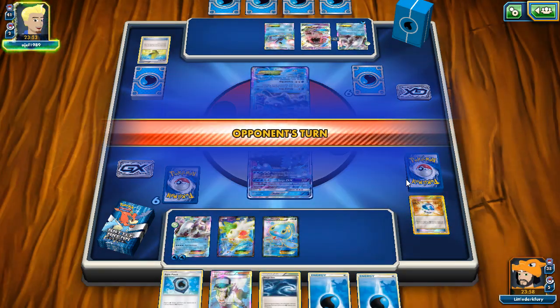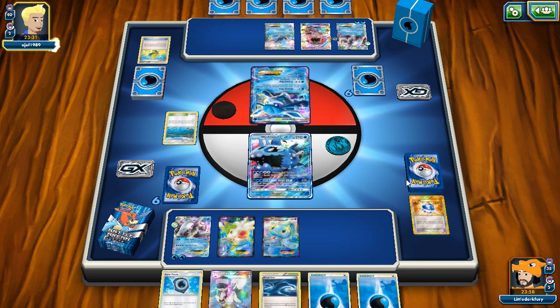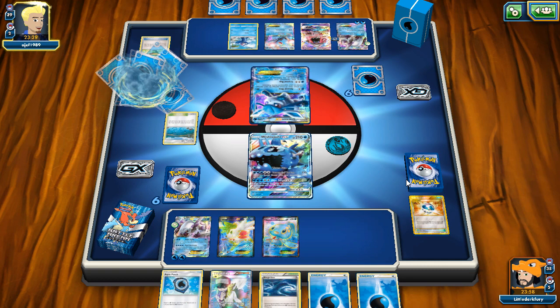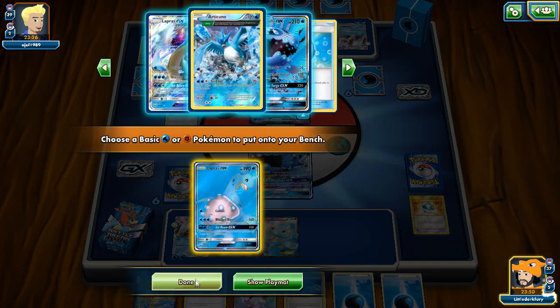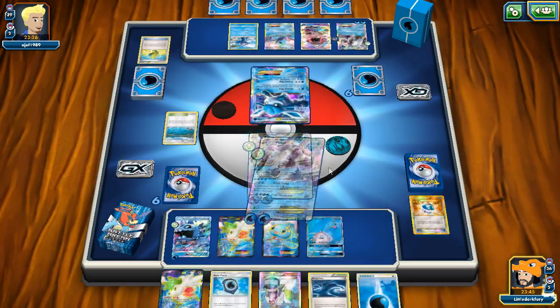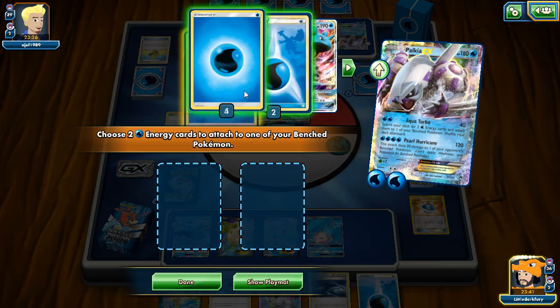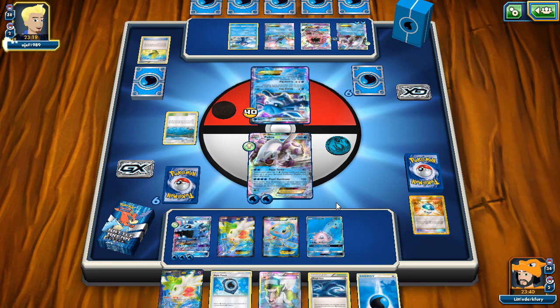We can Aqua Turbo to the Wishiwashi and it'll be built up very soon to knock out whatever we choose. Tapu Lele could eat us up badly though. He plays Primarina - it'll be Cream Arena then, interesting. We grab Lapras GX - he's not drawing anything so there's no rush. We go Aqua Turbo for 40, putting two energies on Wishiwashi. Then we'll do another Aqua Turbo or top-deck a Max Elixir and Blue Surge.